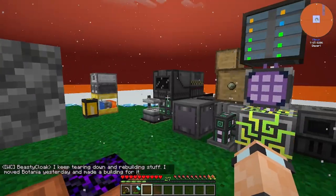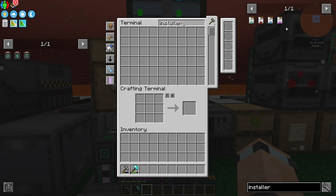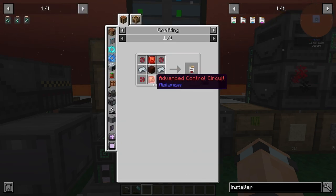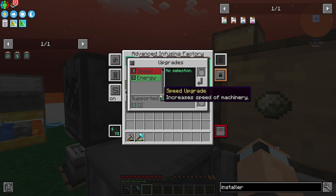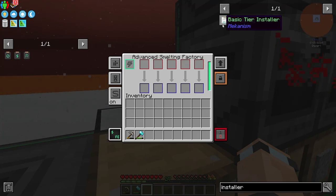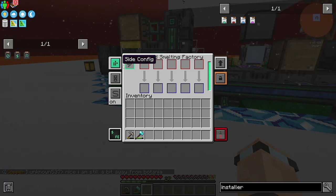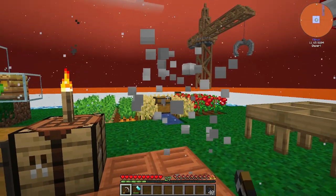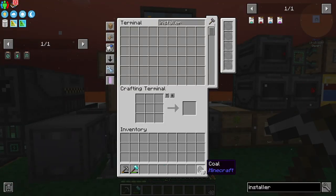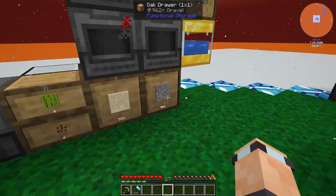I might have to make another macerator because I'm trying to get enough gold dust - these require gold dust in the middle. I did get most things upgraded. I put a basic and then advanced store installer because I got those from a quest reward. I made an installer for this so it can now do five things at once, plus it's upgraded with speed and energy. I also made an advanced smelting factory.